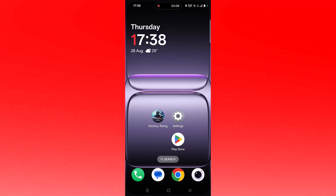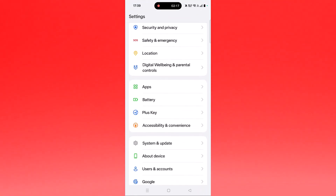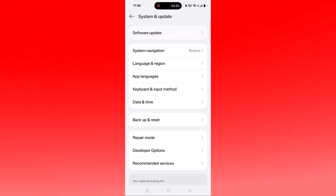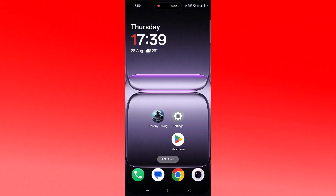If your problem is still not solved, update your device. Open the Settings app, scroll down, tap on System and Update, click on Software Update, and if you find any update for your Android device then update it. Then launch the game and check if the problem is solved.